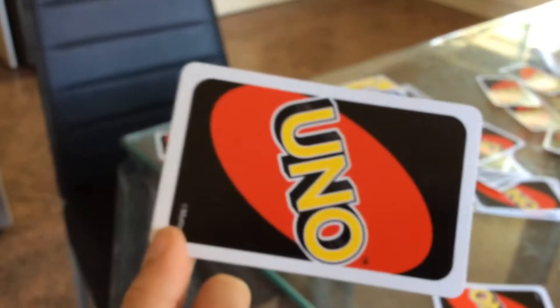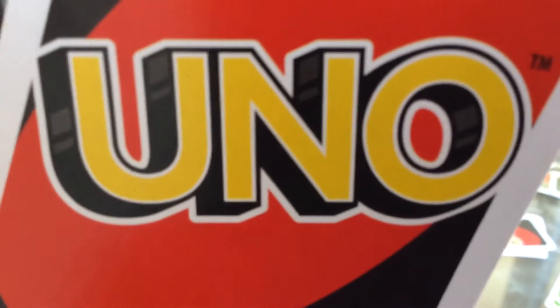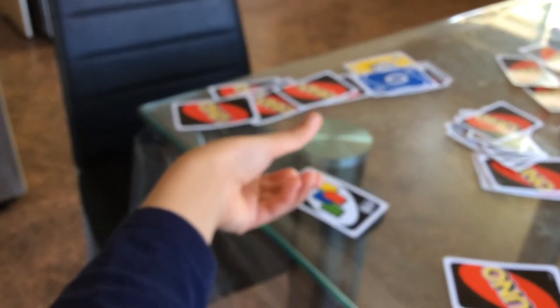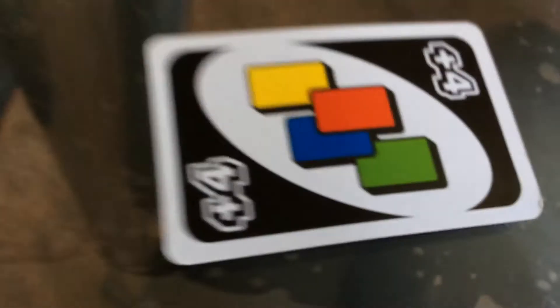I know it's so blurry, but that's fine. I just used the UNO Tower. I do this all the time with the UNO cards because I just do a practice. So I'll draw this UNO card — see what card it is. It's a draw four card. You want to see that? A draw four card means you get four cards.